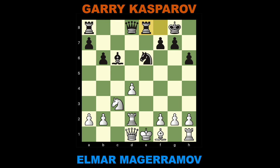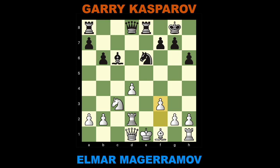Rook E8. F3 — this is best; nothing else can be recommended. Bxf3 — very energetic. This is, surprisingly, also the only way to a clear-cut advantage.